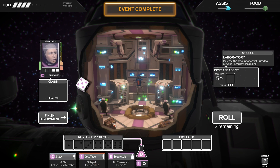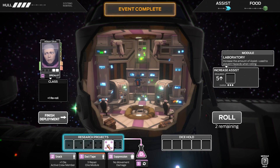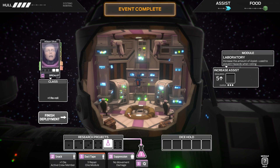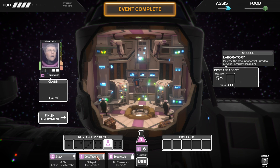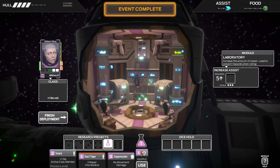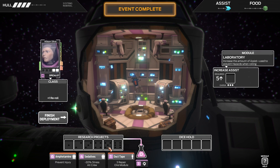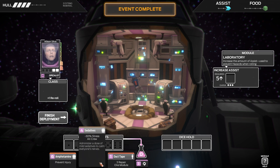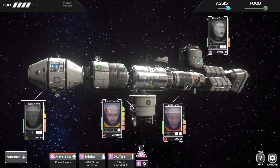Looks like she's freaking out a bit — or maybe it's a weird face model. Research options include: snack for one didactic crew member, duct tape to repair one module, suppression for no movement damage. Let's see what these do. I don't want to shuffle. Just give it a snack. I'm pretty sure I messed that one up — that was non-intuitive. Still gotta learn the interface a little bit.